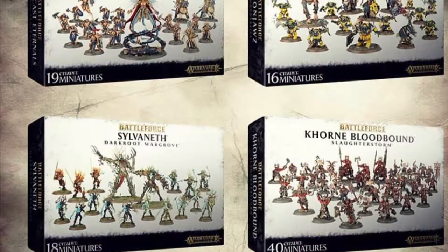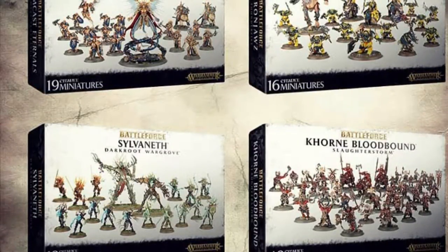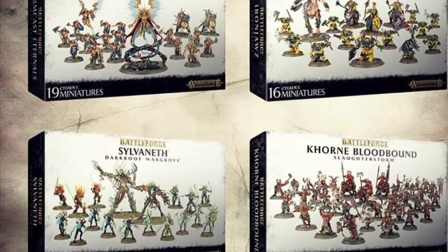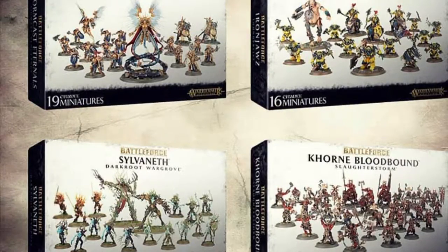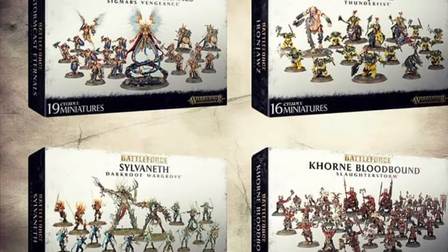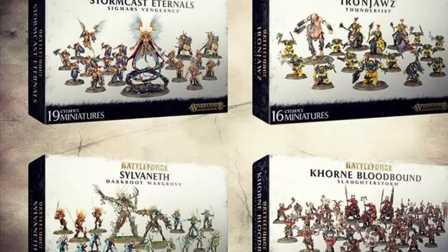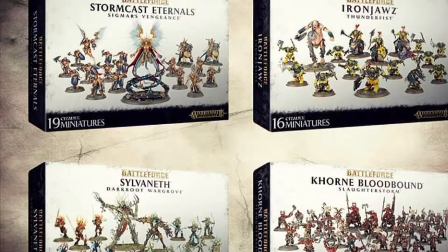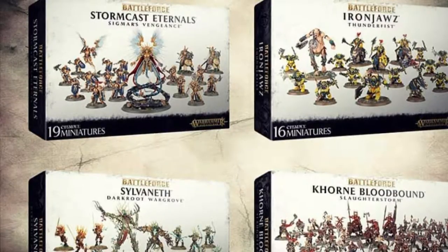Also, we know there are going to be four brand new battle forces coming out, as well as the Idoneth Deepkin. We've got Stormcast Eternals — as ever, every year every release — Sylvaneth, Khorne Bloodbound, and Ironjawz, but it's Ironjawz plus a Giant. If you want bang for your buck, Khorne Bloodbound looks like the best one because it's 40 models. But for quality, you can pick up any of these boxes and they're going to be fantastic. Tell me below which set you think is going to be the deal of the year.